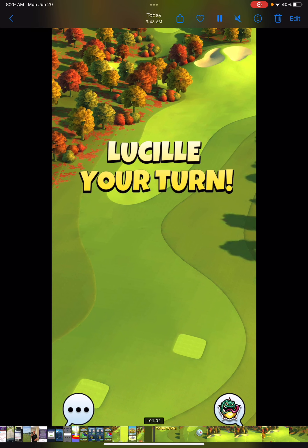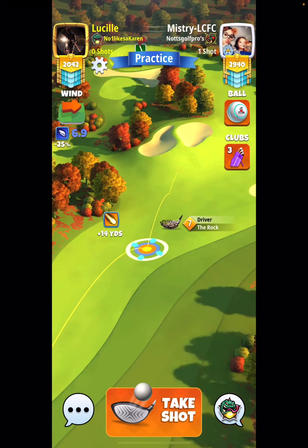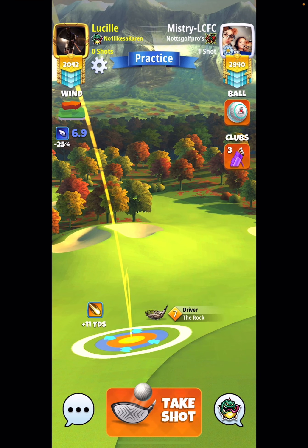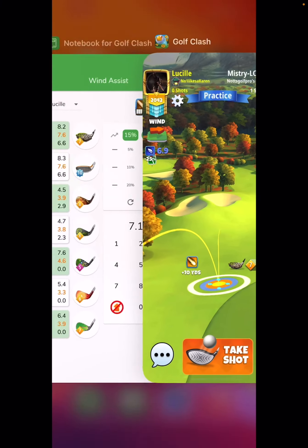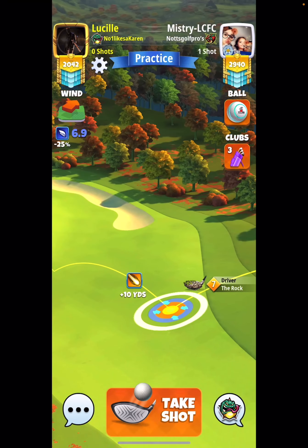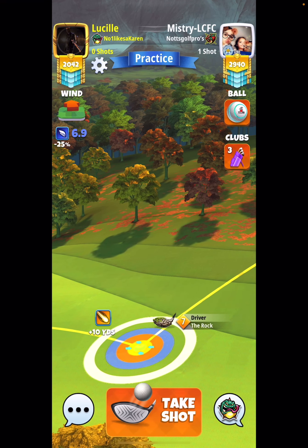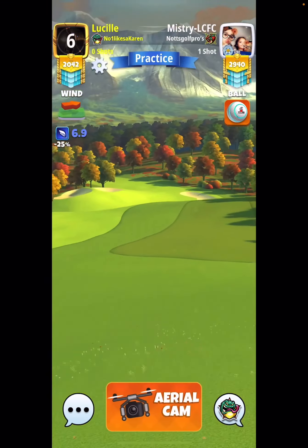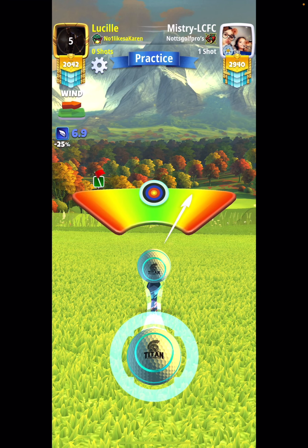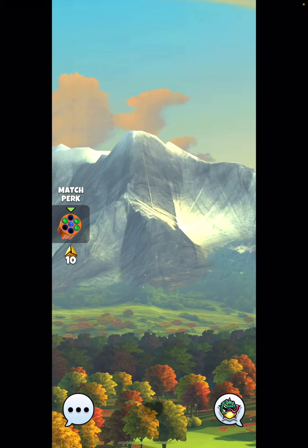So let's take a look at hole one here. We are going to be using our rock and we are going to set up with the white ring touching the rough. Rock five is going to start at the top of the plus 15. Rock six and seven is going to start at the top of the plus 10. Rock eight, start at the top of the plus five. Rock nine, start at the top of the plus four. We are using one topspin, two rightspin. Adjustment is P3 plus 15% at max. And we want to be around 334 yards.